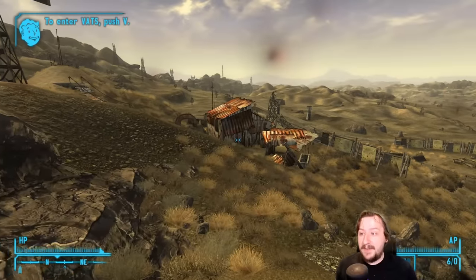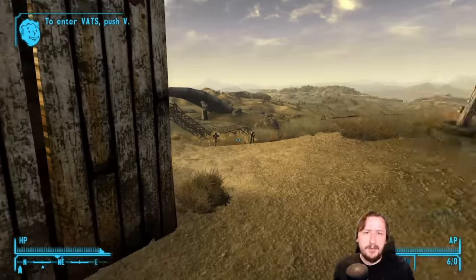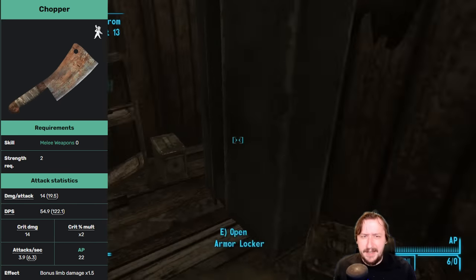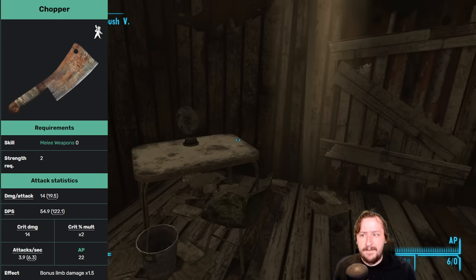For our second weapon we have the Chopper, the unique meat cleaver. This one can be found at Wolfhorn Ranch, towards the southern part of the map — you can just find it sitting on a stove. It requires zero melee weapons skill and only 2 strength, so basically any build should be able to use it. It has somewhat low damage but pretty good damage per second because it attacks fairly fast.